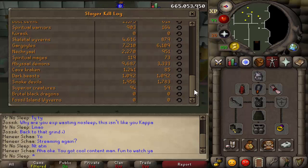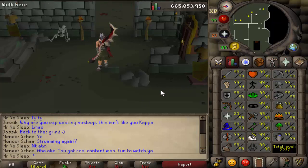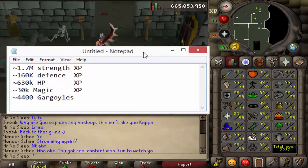We did use an Abyssal Bludgeon the whole time. The only thing I wish I would have brought was a Saradomin Godsword, but I just didn't have the money for one. Before we get into the price check: we started at 42.6 mil Strength XP and ended up getting about 1.7 mil Strength XP total. We also got 160k Defense XP from wearing Guthan's, 630k HP XP, and 30k Magic XP just from high alching. We did kill 4,400 gargoyles — those are the statistics.